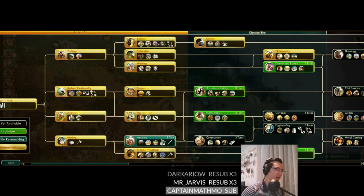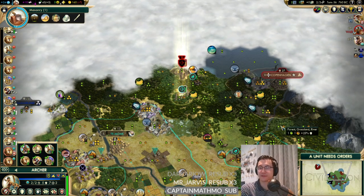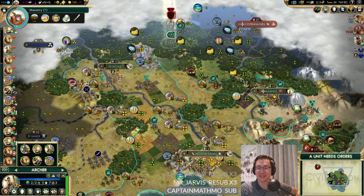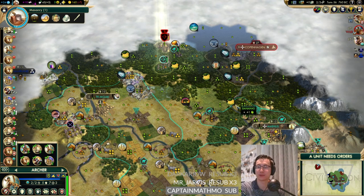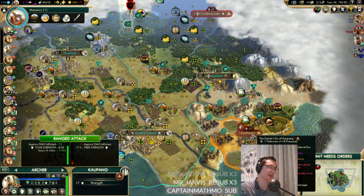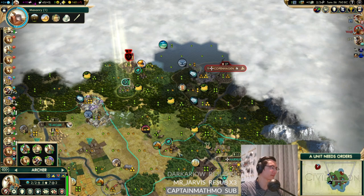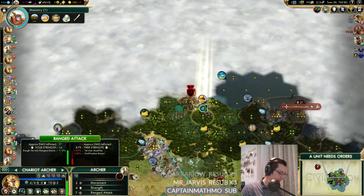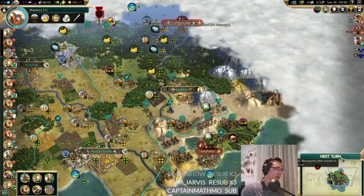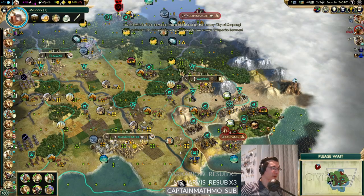We can kill Kaopang. Try to load the combo with the worker - yeah, we should have tried that. We definitely need farms around here. We can chop forests down for Aarhus as well. Actually I don't think we need to chop any forests yet because we've got all our good buildings - we'll save forest chops for actual buildings we desire. We start a golden age.